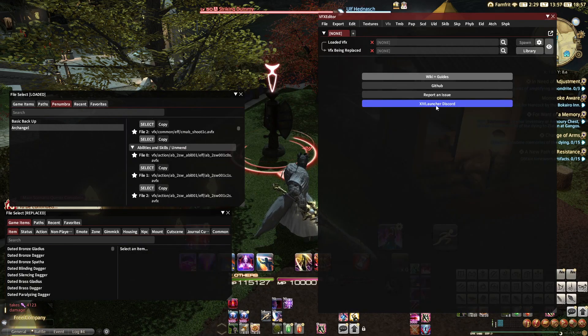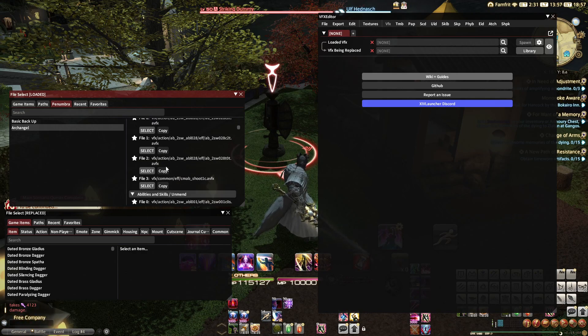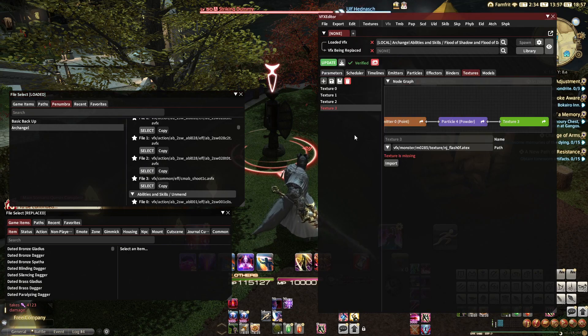What I'm going to do is come here — I had a file path that broke with 6.5 in Archangel. So I'll choose that one. Here's a broken texture file. So what I'm going to do is come here and import.